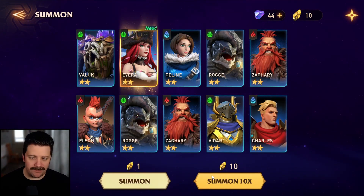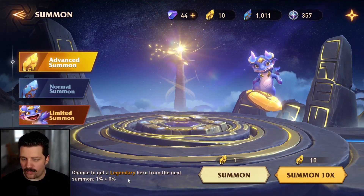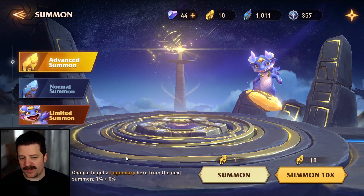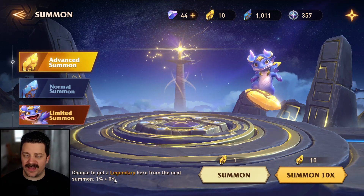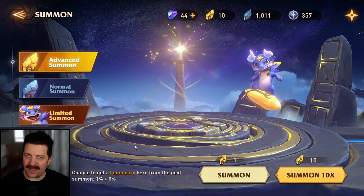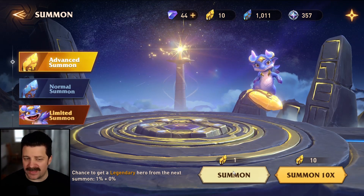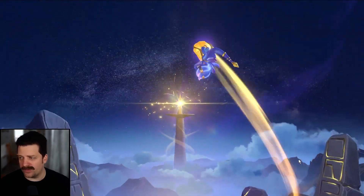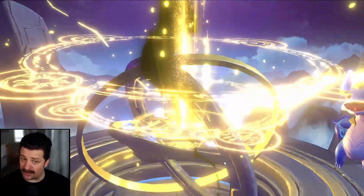The pity timer resets after a legendary is pulled. So if you go 10-pull and get a legendary early in that batch, the remaining summons in that batch don't benefit from the accumulated pity. I recommend going one summon at a time when you think the pity timer will be beneficial — though that's something they should fix in the future. Anyway, we're going to do another 10-pull.